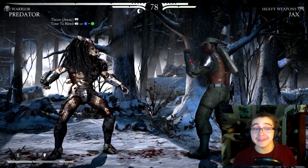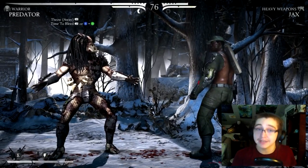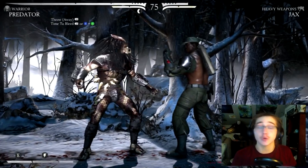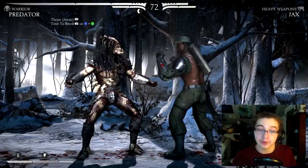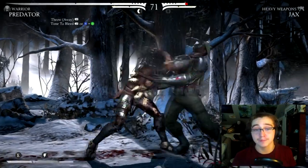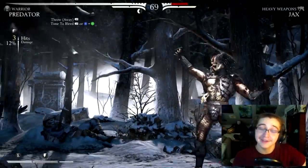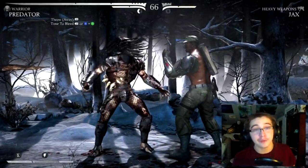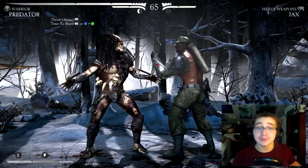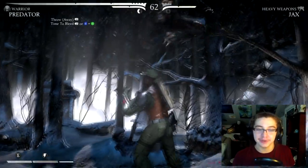To do a throw on Xbox it's left bumper, or X and A at the same time if you have an arcade-style grip. On PlayStation you're going to use L1, or square and X if you have an arcade-style grip. Our opponent clearly has low enough health that we can kill them now, so simply grab your opponent and hold up while this throw is taking place.